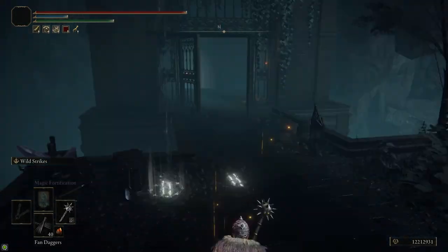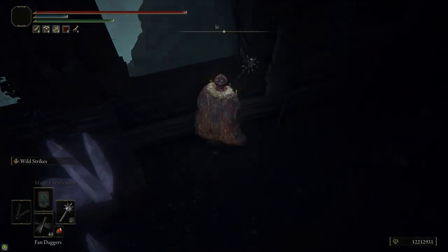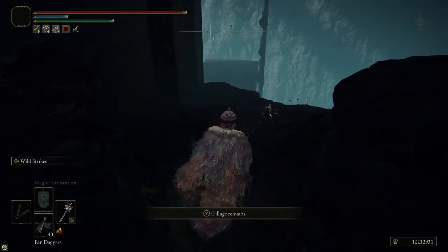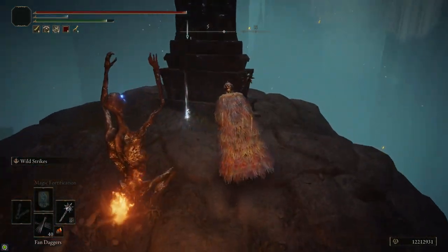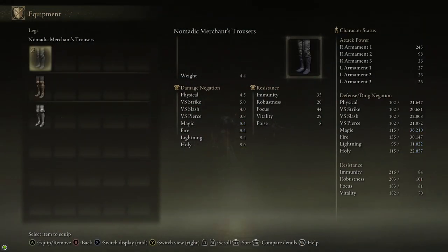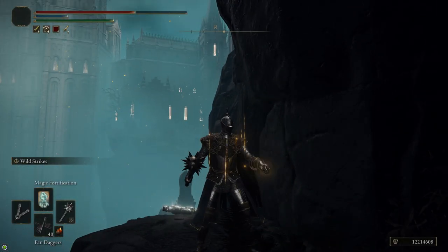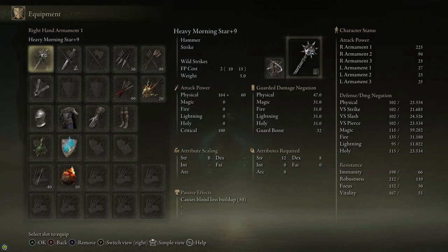Now we're back on the bridge where we first got on the elevator, after the graveyard with all the dogs and putrid corpses. Through this window you can jump down onto a little cliff, then follow the path around to this gravestone. In front of the gravestone is the Carian Knight Set. You should kill the putrid corpses before you grab the armor — they only attack you one by one if you attack them individually, but when you grab the armor they all attack you at once.